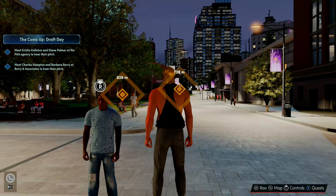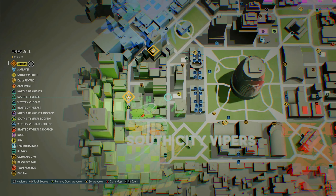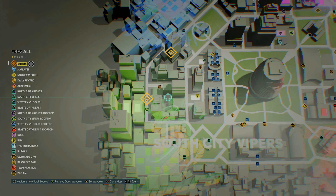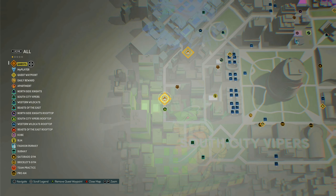Once you get back to the city, to make this glitch faster and more efficient — which will allow you to get more VC — pull up your map. You'll see you have to travel across the city, but if you're a Viper or a Wildcat, load back to the NBA 2K22 main menu and then reload into your affiliation, because that's faster than traveling halfway across the city. If you're from a different affiliation, set a spawn point closest to the Viper territory.